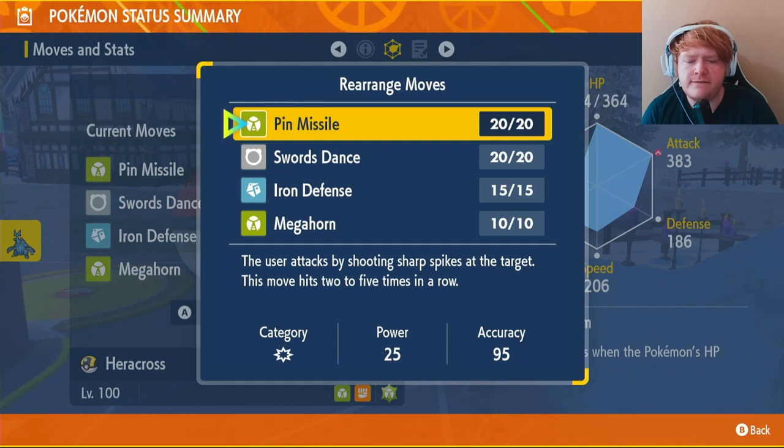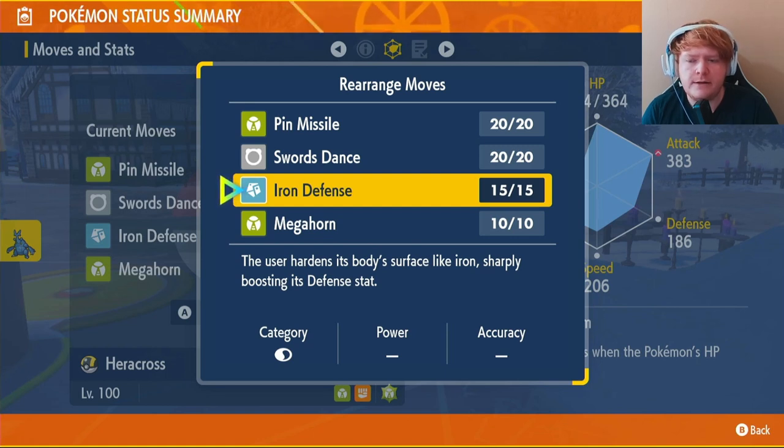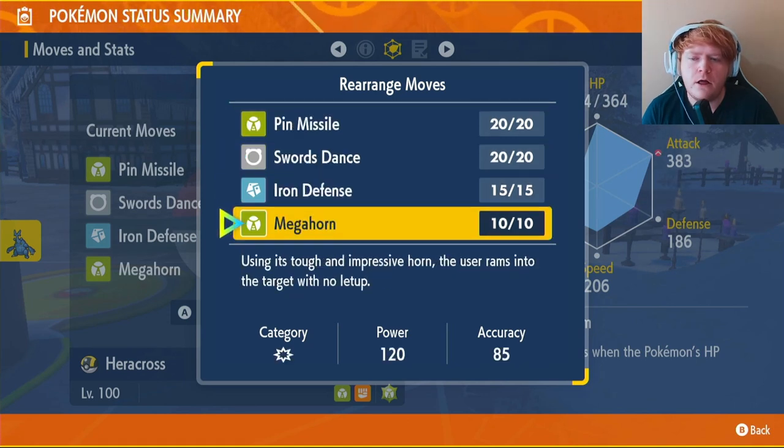Our moveset is going to be Pin Missile, Swords Dance, Iron Defense, and Megahorn. Pin Missile is our main move with 95 accuracy — it will hit most of the time and deal 100 or 125 power thanks to our item. Swords Dance raises Attack by two stages, Iron Defense is used against physical attackers, and Megahorn is a backup in case Pin Missile gets disabled.